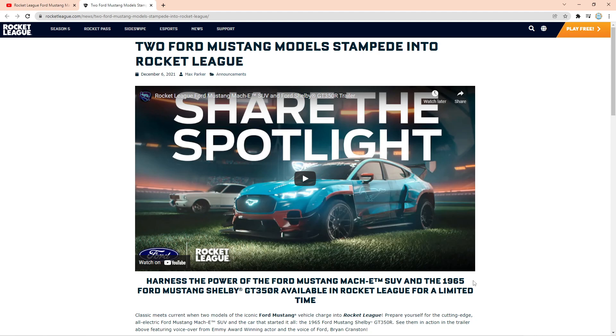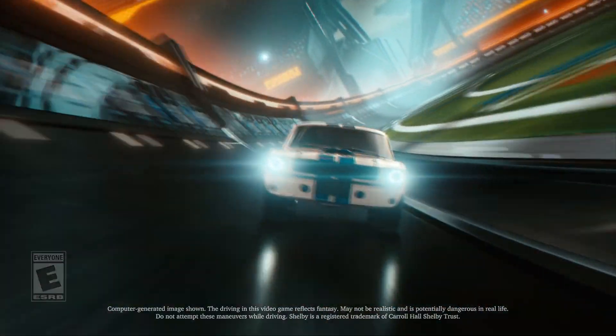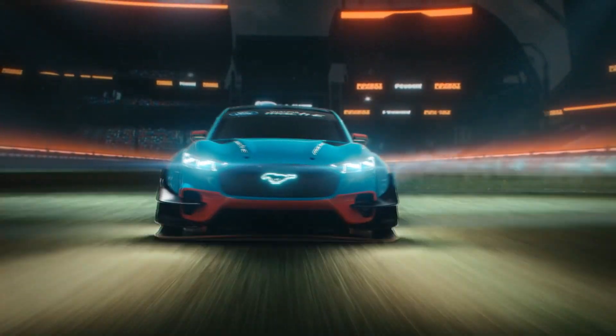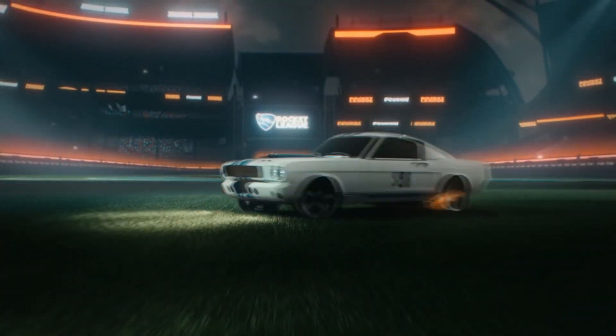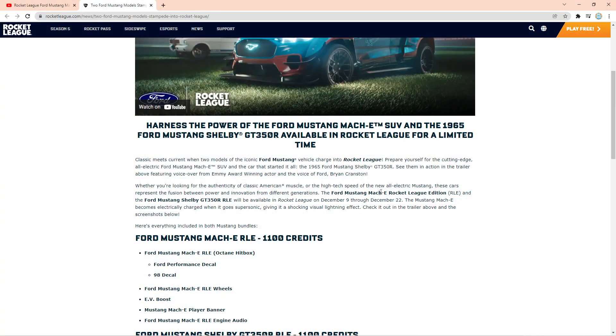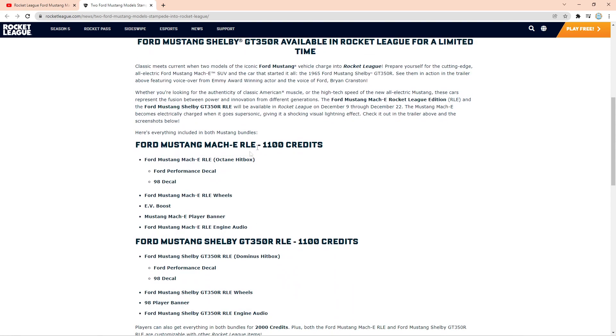And we're getting a very modern electric Ford Mustang, which is going to be awesome. The trailer is playing in the background. Ford are basically sponsoring RLCS, and that's why they're bringing out some new cars. So on December 9th all the way through to December 22nd, you'll be able to get the Ford Mustang Mach-E and the Ford Mustang Shelby GT350R. In these bundles you're going to have the two beautiful cars, and they're going to cost 1,100 credits each per bundle — which is quite pricey, 2,200 credits for both. Pretty pricey, but they look pretty darn sick.